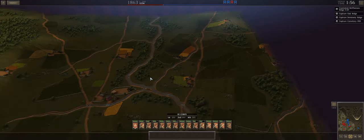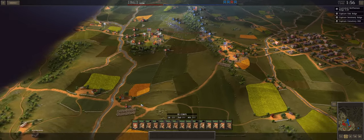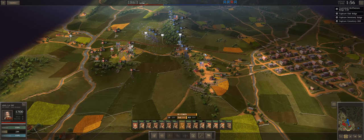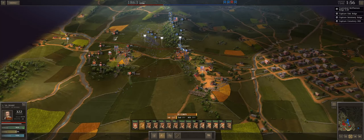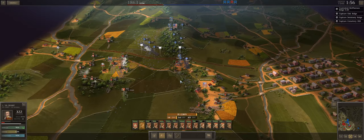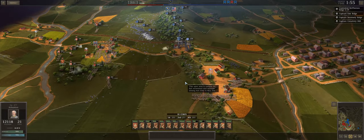We're getting more dudes. Did 3rd Division just evaporate, or did they not show up, or did I lose them all? Welcome to the battle, 40th Louisiana — thank goodness the map expanded, because that was annoying as all hell. Keep doing what you're doing. If we can successfully kick them off the ridge, I might try to hold it anyway, especially now that I've got another fresh brigade to attack with.